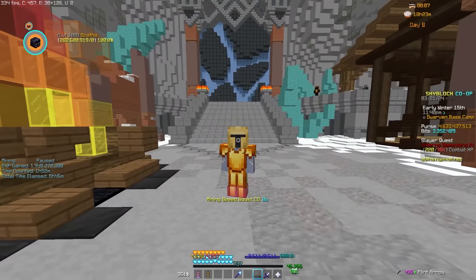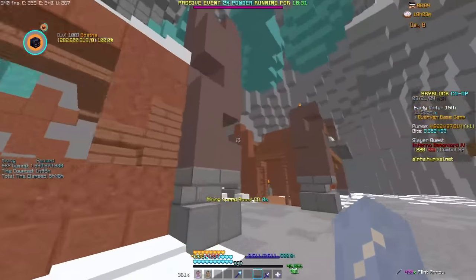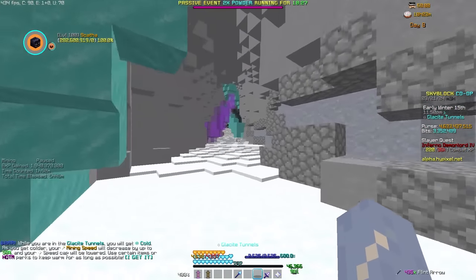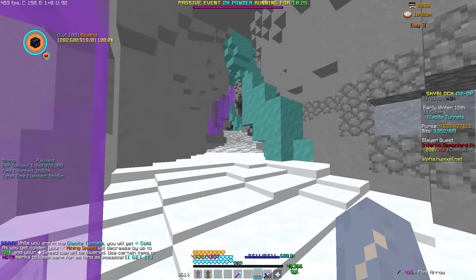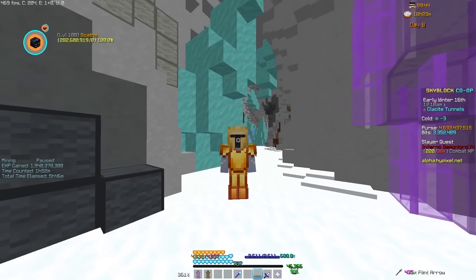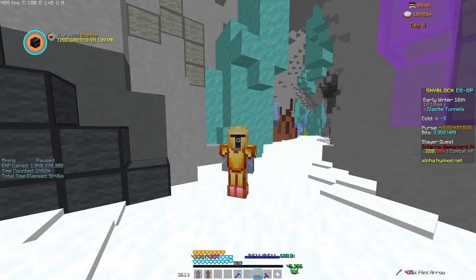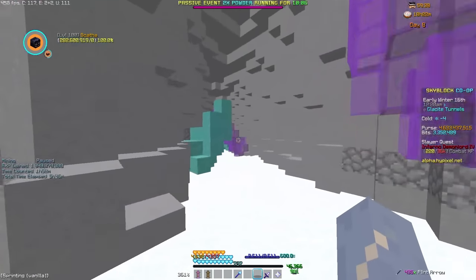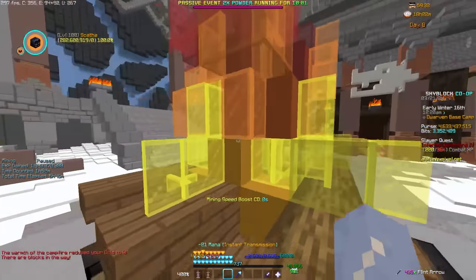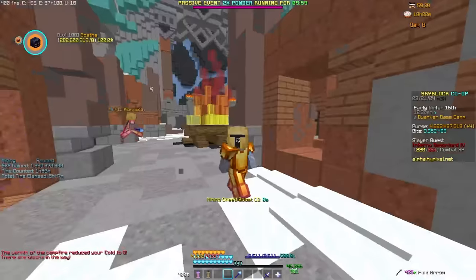So let's get into unlocking mineshafts. Straight from the entrance, you could walk in to really any side — it doesn't really matter. Once you're in, you'll start to realize on the side of your screen you'll have Cold. Cold is pretty similar to how heat works in the Dwarven Mines. Once you reach a certain amount of cold, you'll freeze and be kicked out of the mines. If you don't want to freeze, simply go back to the spawn area where the big campfire is and hug it, and the cold will go away instantly no matter how much you have.